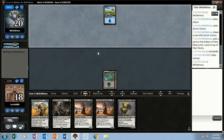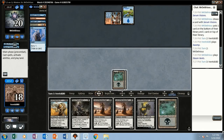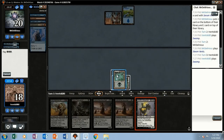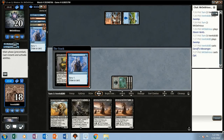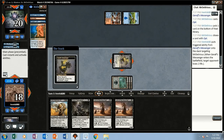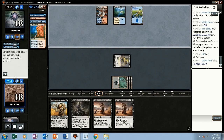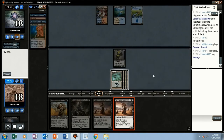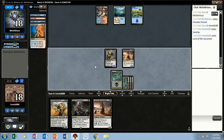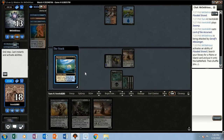We need to draw a land. Let's play a Messenger. If it gets Electrolyze'd... opponent opts in response. We drain our opponent for two with the Messenger. Opponent has a Flooded Strand. We play a Lord. Attack for four with the Geralf's Messenger — they take it, go down to 14. We'll pass. They crack the Flooded on their turn and flash in a Snapcaster.